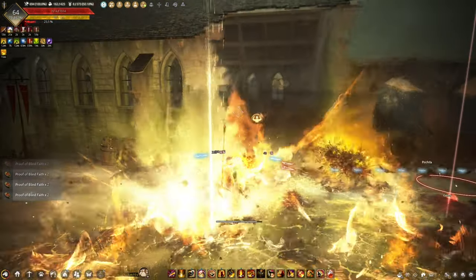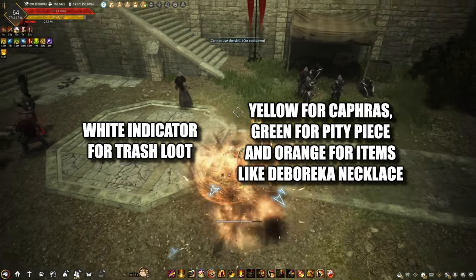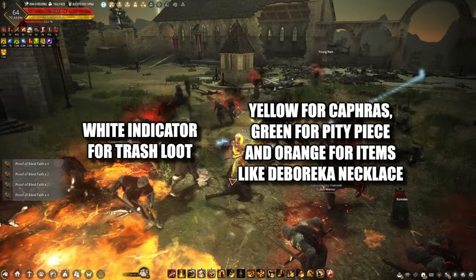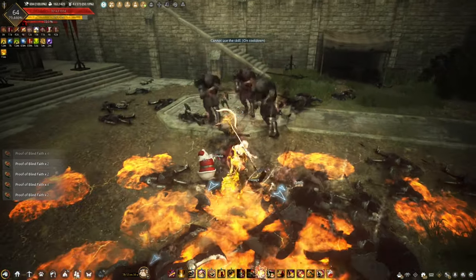A simple solution is to separate the trash loot indicator and the rare loot indicator so we can have a visual distinction, or simply make all Tier 4 pets loot everything without cooldowns. Thank you for watching and have a nice day.